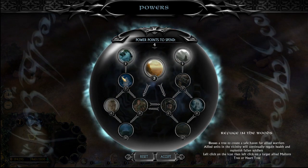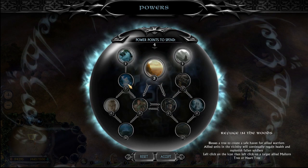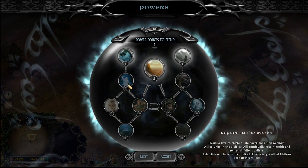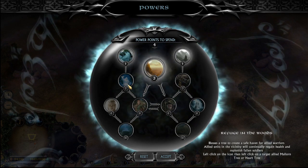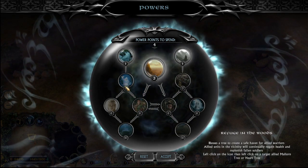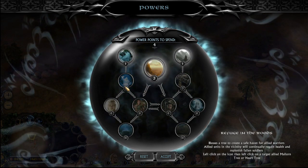The Refuge in the Woods power can be used on both your middle tier power and on Mallorn Trees. Use it to just replenish your units. A funny thing you can do is have a Mallorn Tree in front of an enemy base and just use that to block off the enemy, because the Refuge in the Woods is constantly healing you and keeping you in that situation.